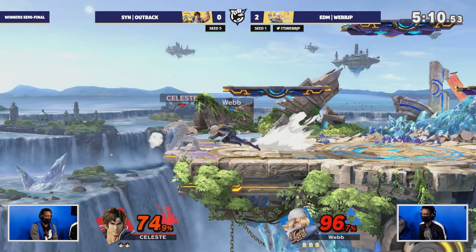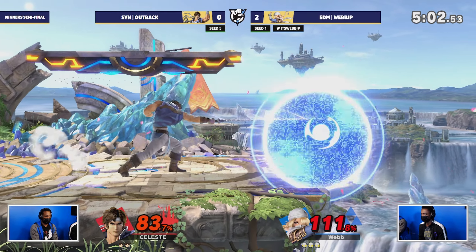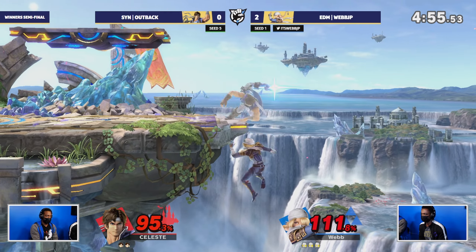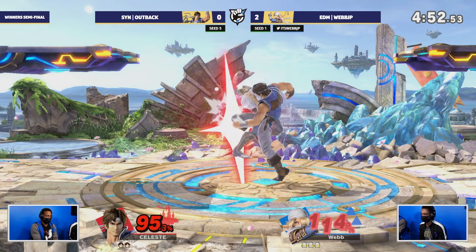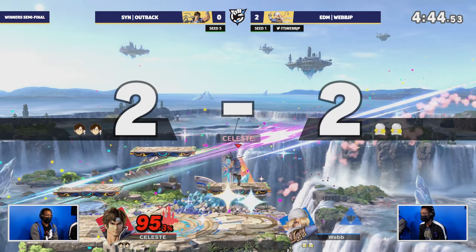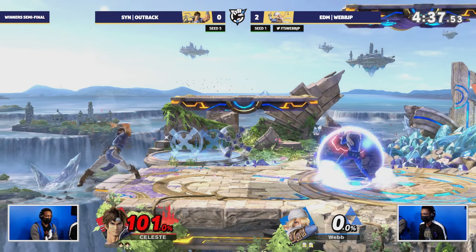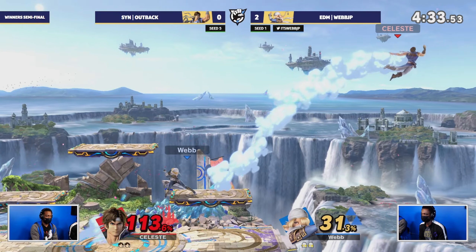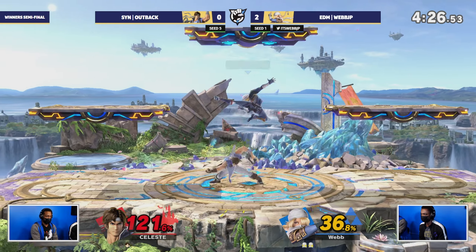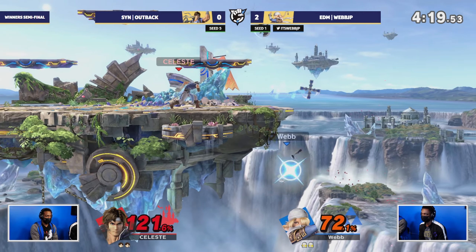That mix-up with the top platform has been super helpful — we were seeing in the first game he was up-Bing between the platforms on PS2 and would immediately get punished. Webb gets nothing on the edge guard but gets back to the ledge trap. Good reversal from Outback. Chilling out in super position — a bunch of f-tilts but extends into the corner looking for a kill. Goes for a ledge trump but no dice. Looking for a back throw off stage — that's really hard to deal with, the best situation.